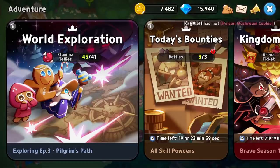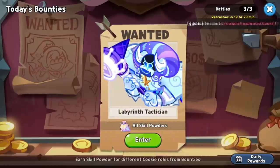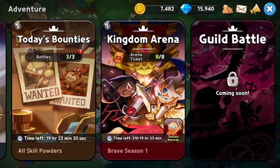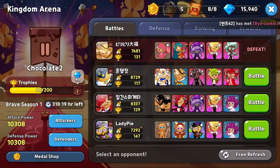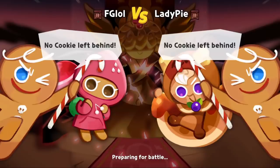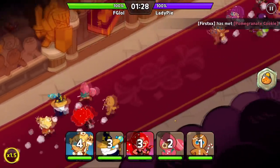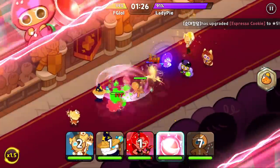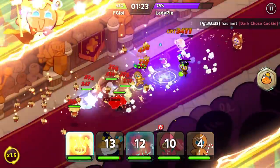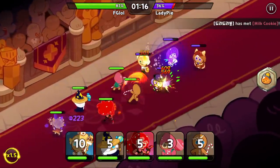So there you go — that's your traditional campaign mode under world exploration. The bounties are just a way for you to do a daily resource grind for skill powders, which are going to allow you to increase the power of your skills. And of course, good old fashioned PVP arena — find someone on the list that you think you can defeat. I got beat up, I wasn't ready. There is no manual interaction here whatsoever, so even if you wanted to play this off of auto, you could not. It's completely automated when it comes to PVP.